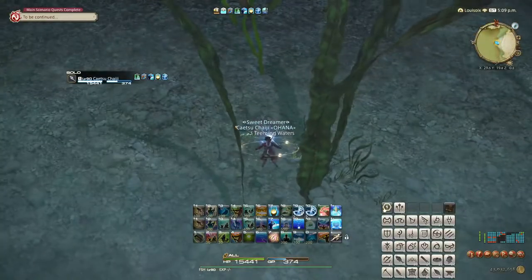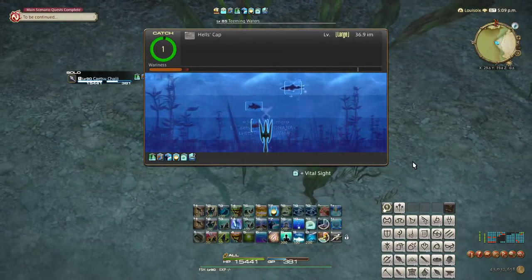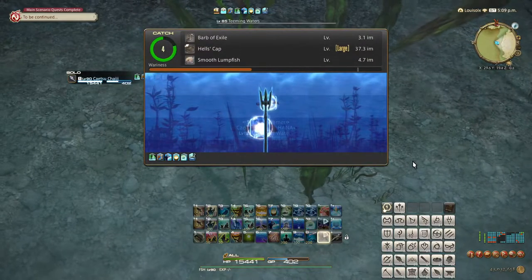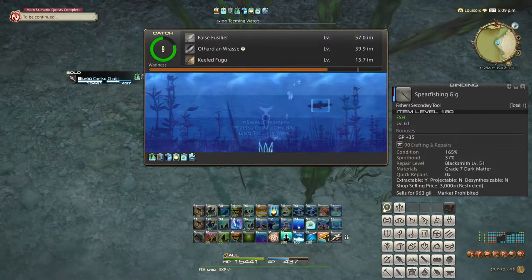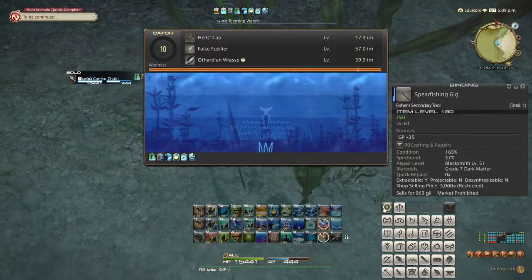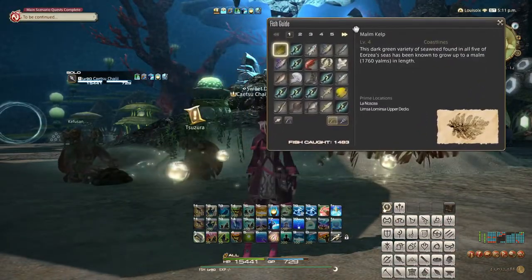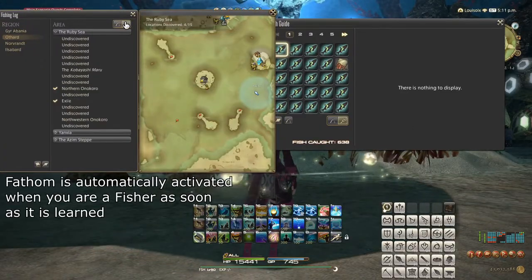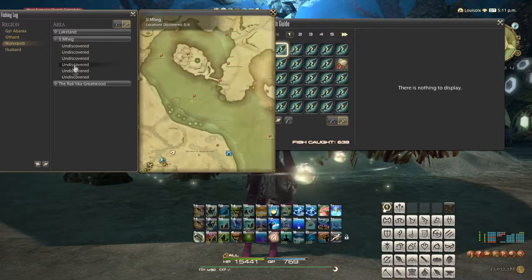A completely different kind of fishing is unlocked at level 61 by doing your fishing class questline — this is called Spearfishing. Alongside unlocking this feature, it also gives you the Spearfishing Gig, which is a unique piece of equipment that gives you 35 extra GP. There are no other Spearfishing Gigs in the game, so don't worry about upgrading it. In a small handful of zones, also found in the Fishing Log, you can find Spearfishing locations. By activating the Fathom ability, these are marked on your map, similarly to how Botany or Mining nodes are marked on the minimap.